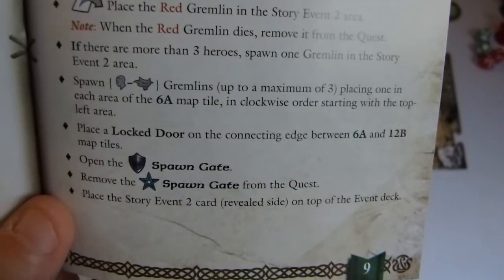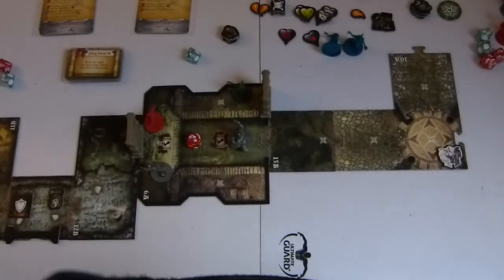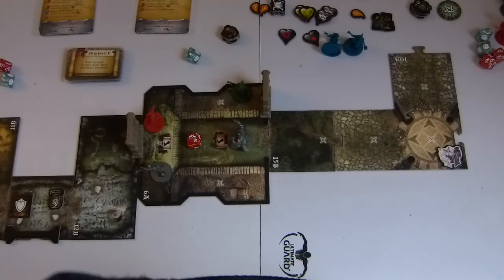That's all it tells us — it doesn't say the Gremlin must activate. So Shay has one attack action remaining. She has one attack action, so she'll take advantage of it and attack the Red Gremlin.